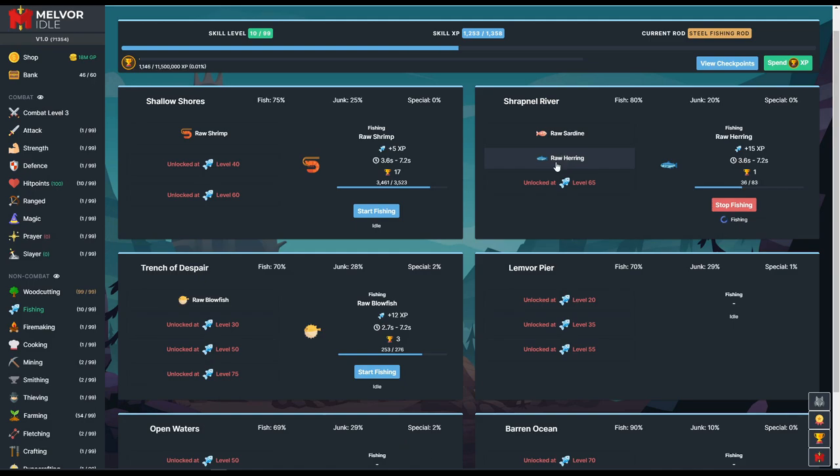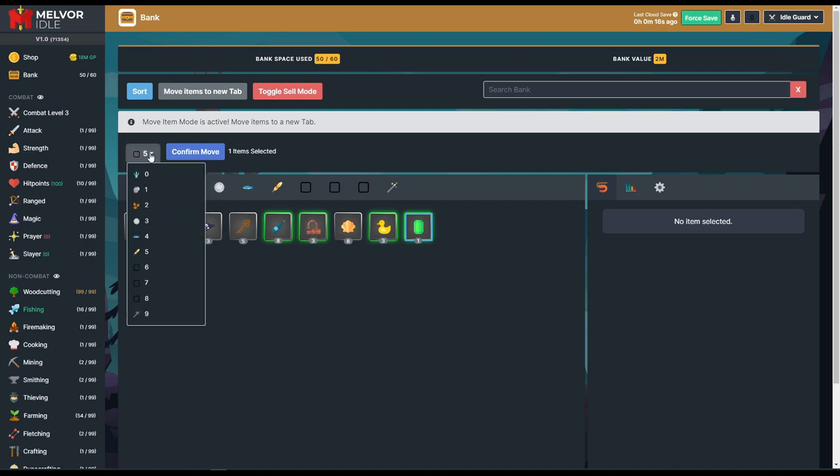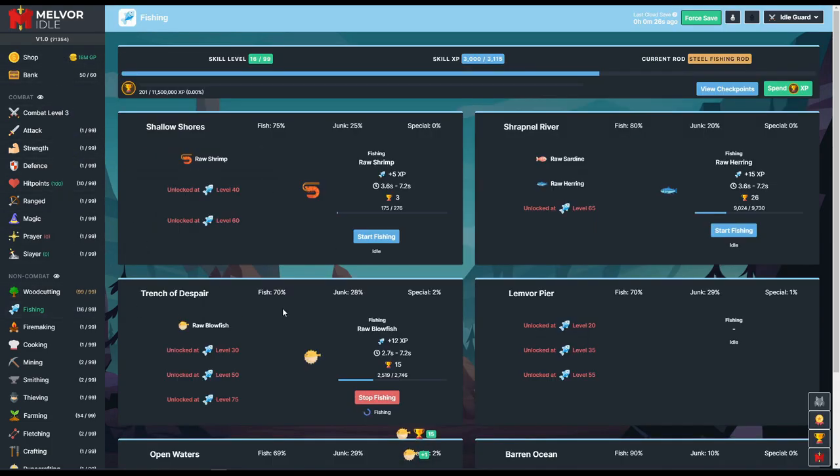I kind of want some of the special items, but we do need to farm a little bit of herring. I'll probably get to around level 16 or 17 with raw herring, then switch back to blowfish. I'm trying to make these 1-to-99 skill videos as short as possible. We got our first special item — a lovely emerald! I so want to sell that, but we're going to keep it because we have plenty of money right now.